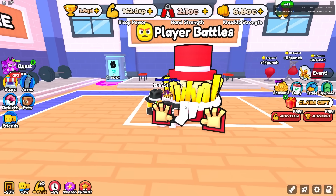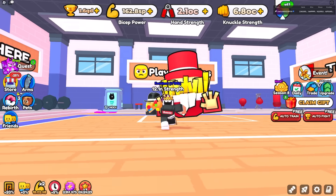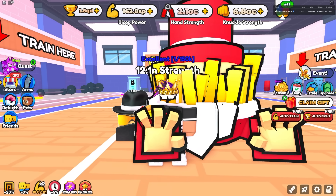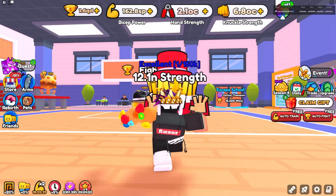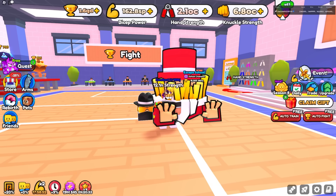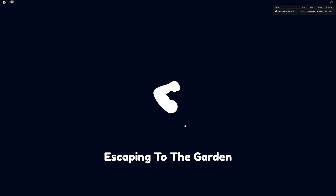One is the admin pet and the other is, I believe, a developer pet — but it's not an admin pet because everyone had a chance to get it. It's just that getting this pet was extremely hard. There was a challenge you had to go through. To get the pet, you have to go over to the garden area.